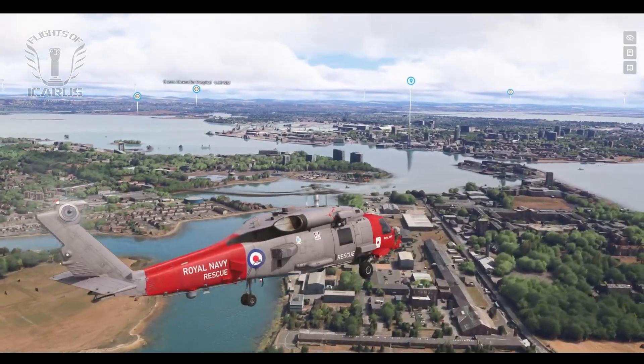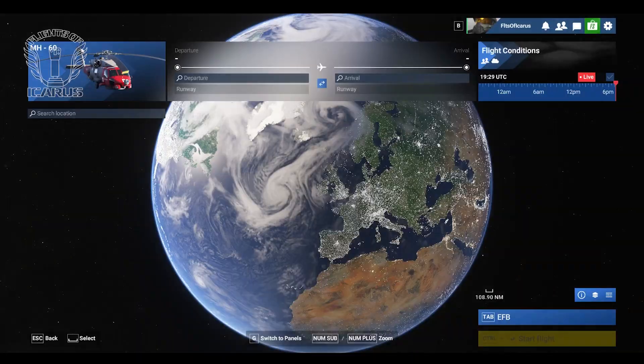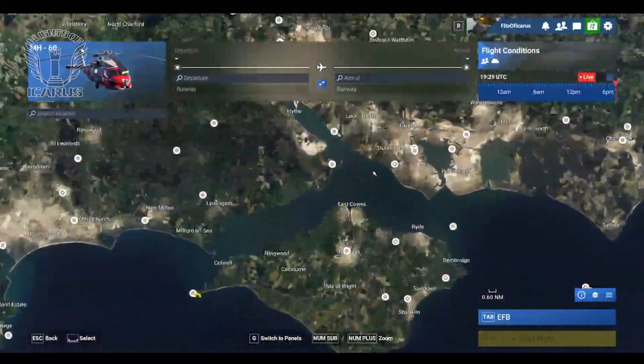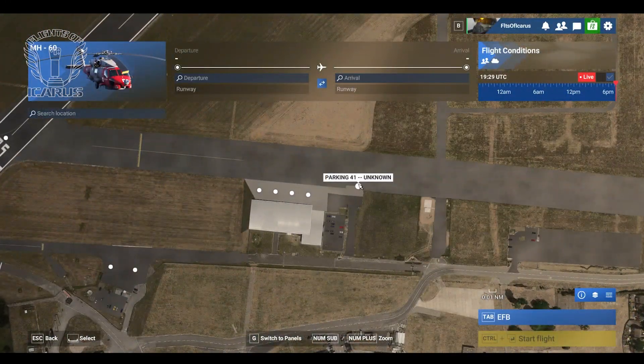But that's enough intro. Let's dive in and create a mission. The first thing you want to do is select the aircraft you want to use. For the purpose of this tutorial, we're going to stick with the MH-60 because it allows us to try a variety of activities.